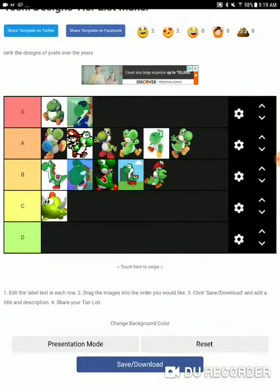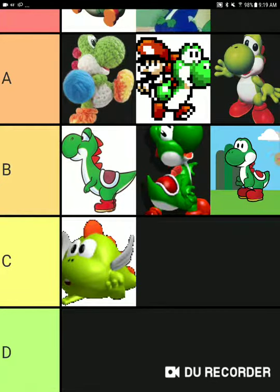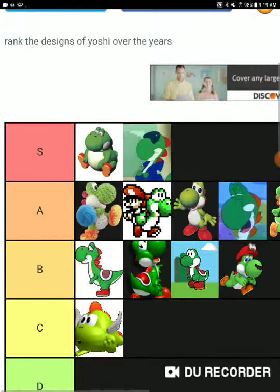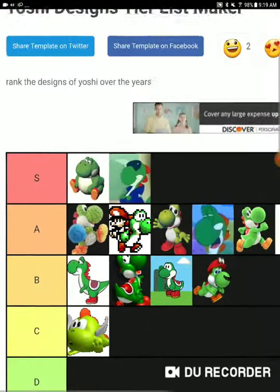There are no bad Yoshi designs this time. Of course, we have this one — I don't even know what this is. According to the list, it's Yoshi, so it's easily the worst Yoshi design because it's not even a real Yoshi. It looks like a thing made of random things. Then we have the okay ones and the good Yoshi designs, and the best ones.